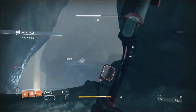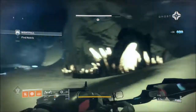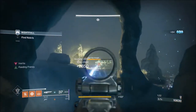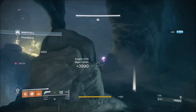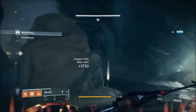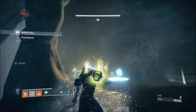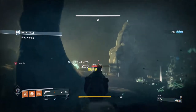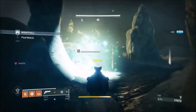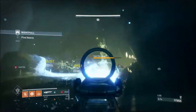If you leave the orbs on the floor or if you don't throw them at the crystal quick enough, you will spawn an additional knight. The knight will disappear once you throw the orb. I'm adding this in because I didn't know it at the time — I thought it was a glitch but it's not. There are two different sets of ads you can get here: the exploding thrall, the cursed thrall — I prefer those. The knights need a bit of melting with the Thunderlord.